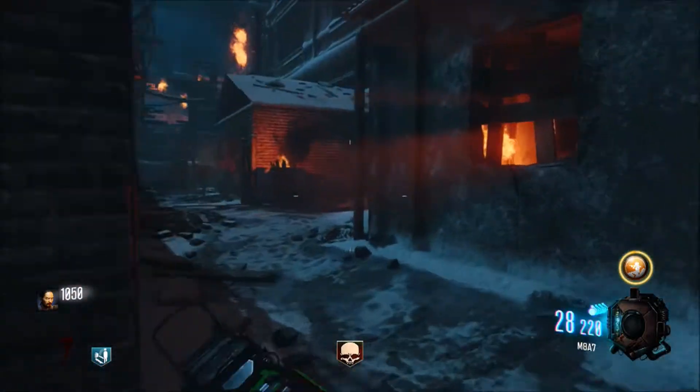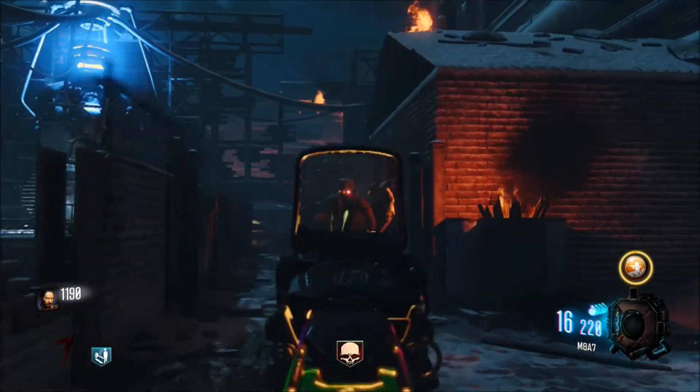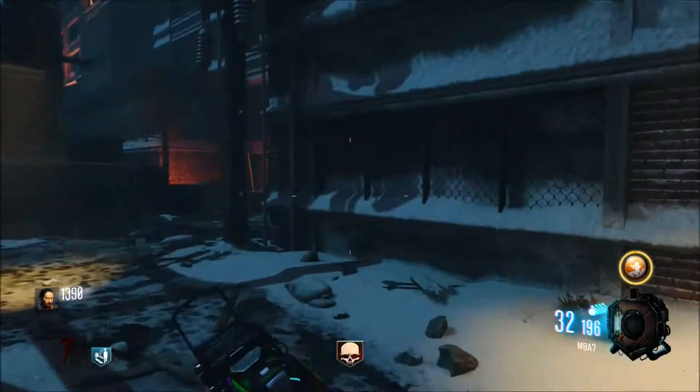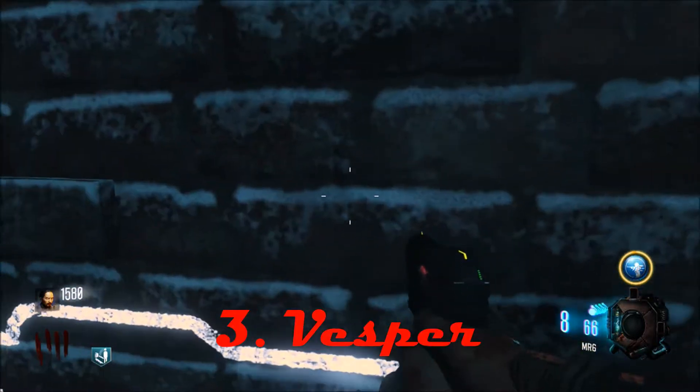The reason the M8A7 is number four and not higher is that if you're playing this map, you're really not going to go over to where it is to buy ammo in the middle of a round. No one really wants to make that trip for ammo, which is why it sits at number four. So yeah, M8A7 number four.